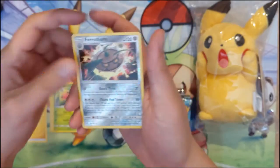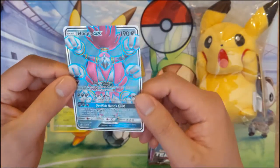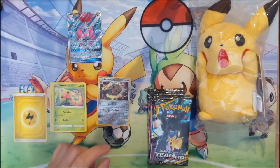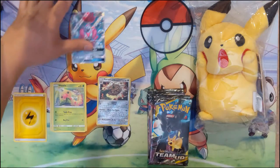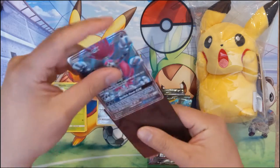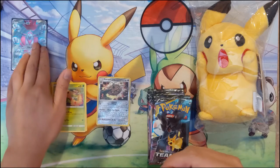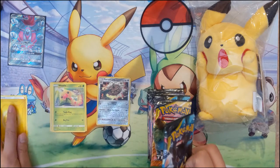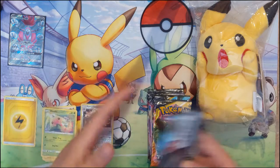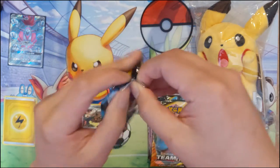For the first pack we have a Ferrothorn reverse and a Hoopa — so we do got a full art card, wasn't expecting that. Hoopa happens to be a card that we're pulling quite frequently. We still have the regular GX but we have the other variants now. Very strong start.